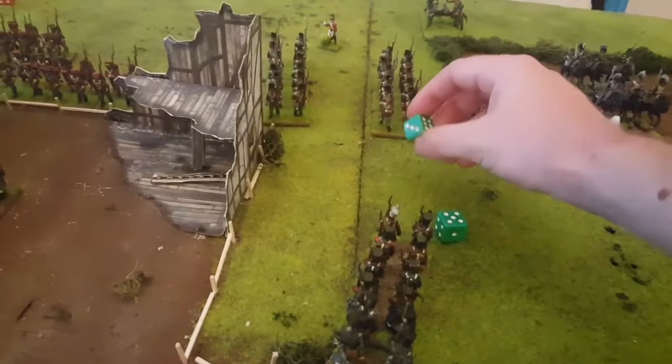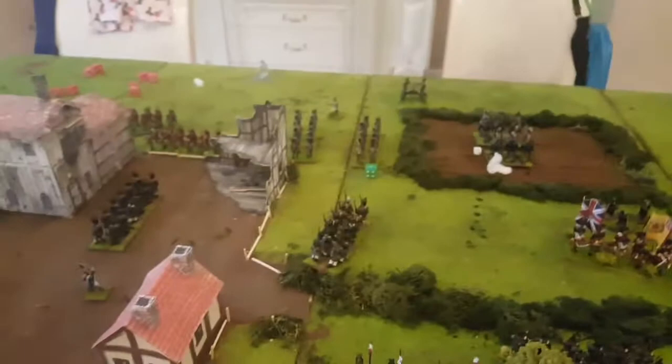The same thing with this column, shooting into the Hanoverians, but the fence provides cover so it's minus one off the 2d6. Scored 9, minus 1 is 8 — on the inferior volley, 8 is two casualties. So the French are putting out quite a lot of casualties.